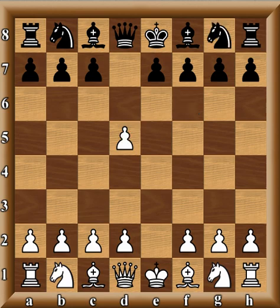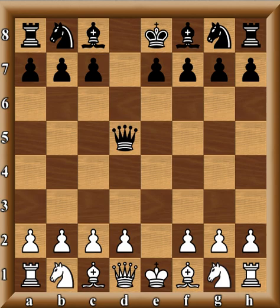One Grandmaster who is expert in this variation is Sergei Tivyakov. The main knock on the Scandinavian has always been that White gains time against the Knight or the Queen, regardless of the capture. If the Knight captures, White usually winds up placing the D and C pawns in the center — just like in Alekhine's Defense. It's not bad per se, but White gets a comfortable position where he can slowly squeeze Black in many of these lines.